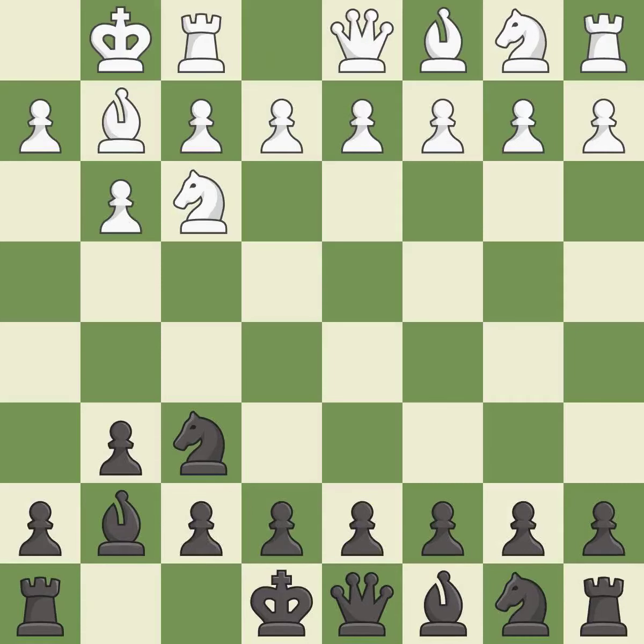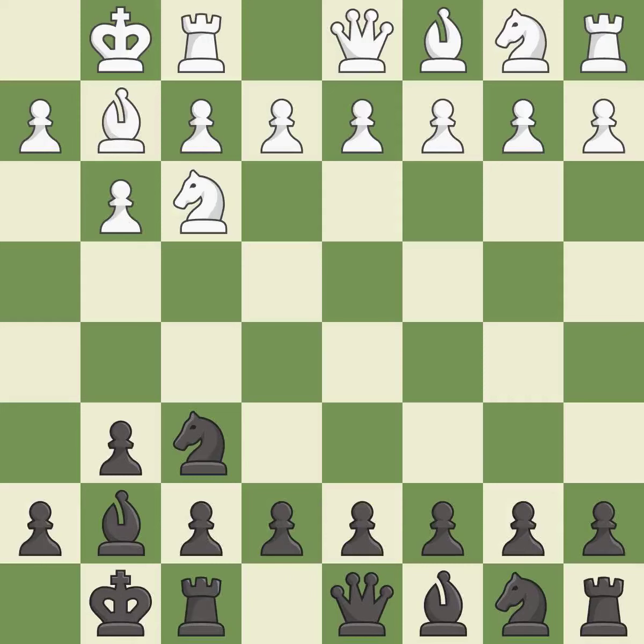Castling gets the king out of the center and activates the rook. D4 takes space in the center and controls the e5 and c5 squares.